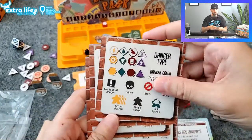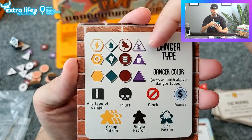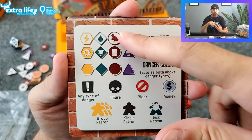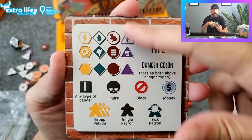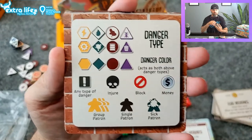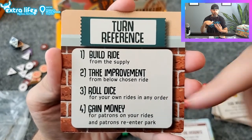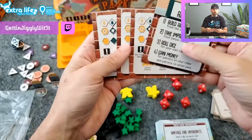You do get player aids showing the different things that can happen and how symbols count. So it's actually a diamond, not a square. The symbols include: danger, injure, block, money, group, single, sick. And your turn structure is: build a ride, take an improvement, roll the dice for your own rides in any order, gain money for the patrons on your rides, and then patrons re-enter the park.